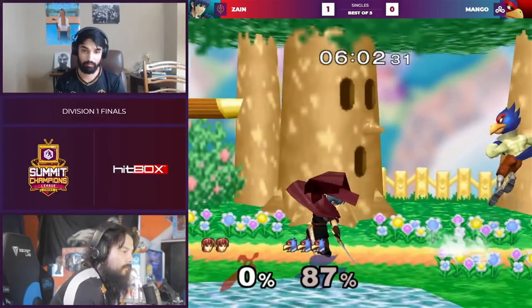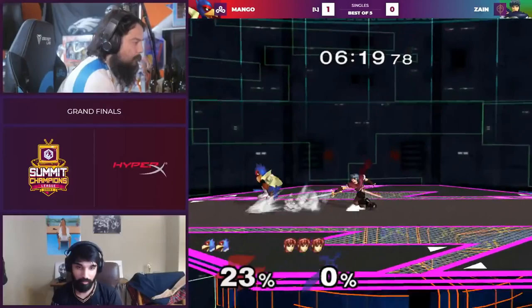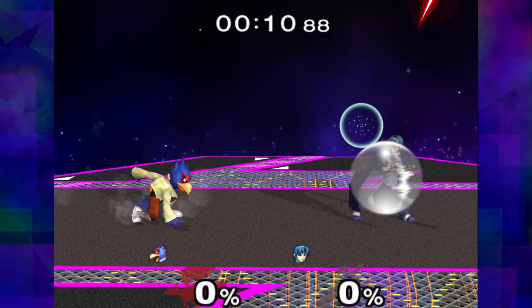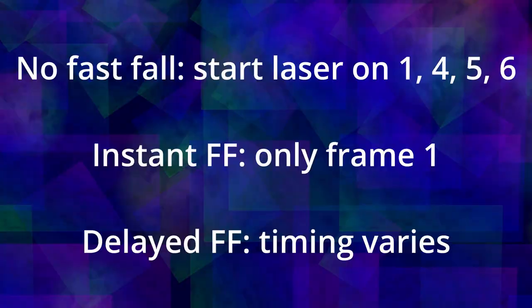Step 4: try to convert off of a favorable mixup. The second laser is the key part here.